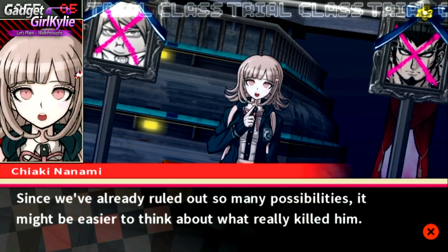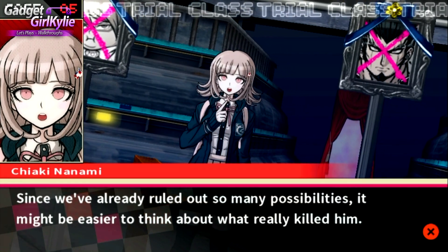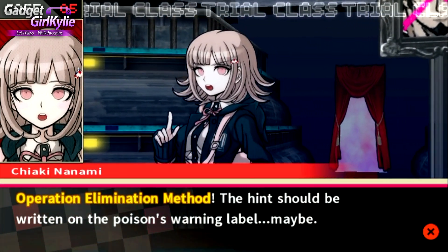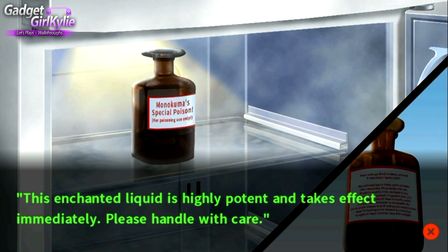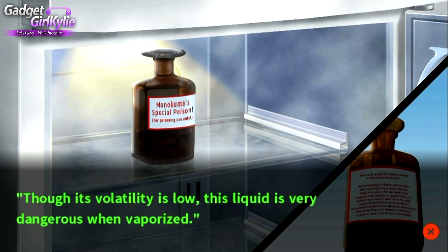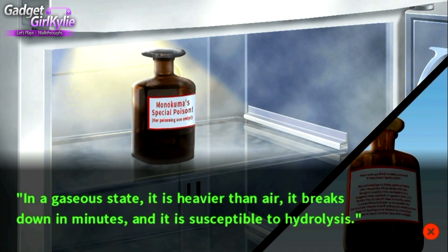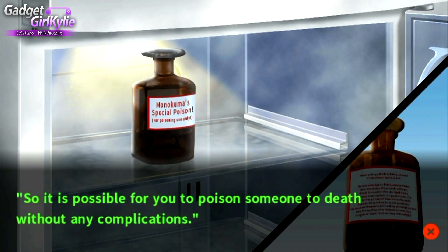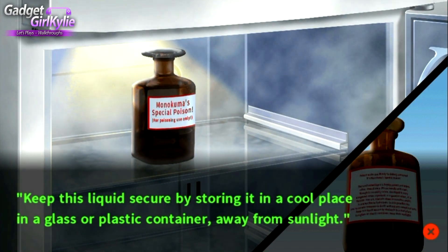It's not like we're out of possibilities yet - are there any left? No matter how you slice it, he was totally killed by that spear. Unless he inhaled the poison. Since we've already ruled out so many possibilities, it might be easier to think about what really killed him - operation elimination method. The hint should be written on the poison's warning label. This enchanted liquid is highly potent and takes effect immediately - please handle with care. Though its volatility is low, this liquid is very dangerous when vaporized.